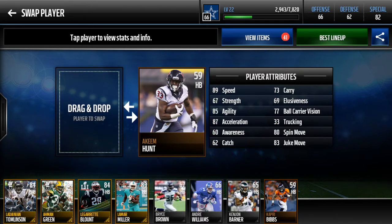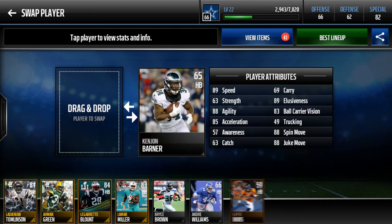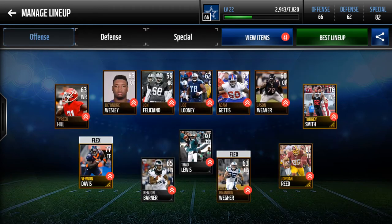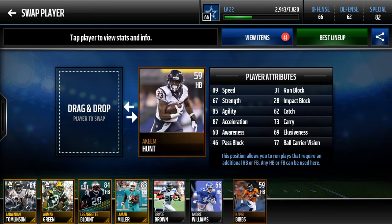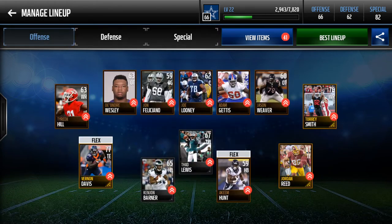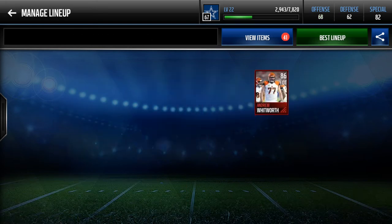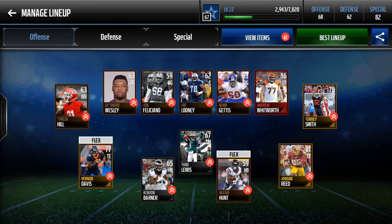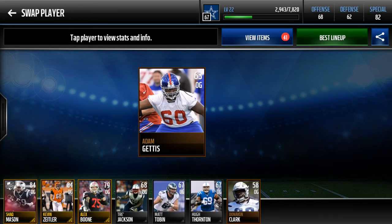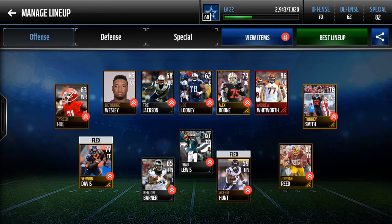I kind of want to leave Tyreek Hill in. If you don't know why, it's because the 91 speed is super good. I only pulled bronze receivers there. For halfbacks - the Lamar Millers are another team. We have Bryce Brown - nah, that's not fine. We want fast halfbacks. We'll put in Kenjon Barner there. Yeah, I actually like this - where's this 89 speed? There you go. Put in Akeem Hunt. And for the line, we got that solid elite Andrew Whitworth. Did we pull any gold? I think we pulled Alex Boone. So there's the offense.